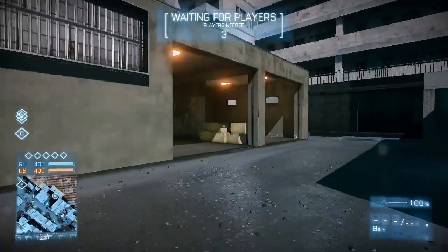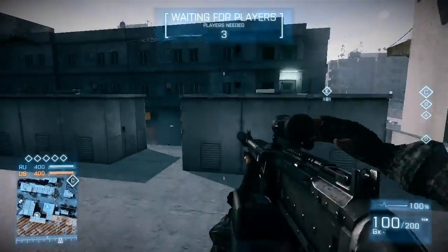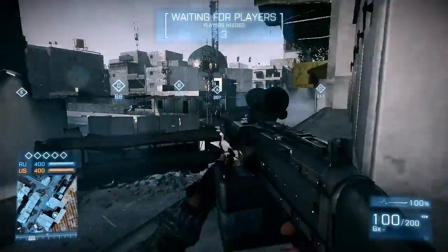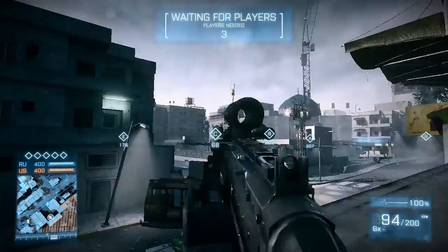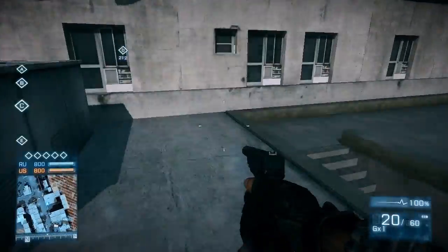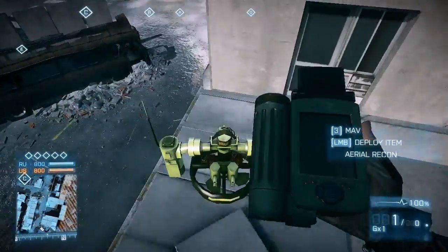This first position is easily overlooked but can be very helpful if the enemy has taken the market or pushed you back completely to the spawn. You can also get the enemies who camp on the high building over there. As a recon you can get even higher — all you need to do is place your MAV and jump on it.